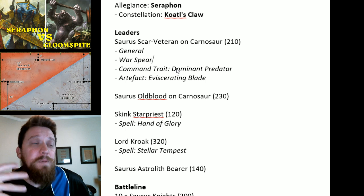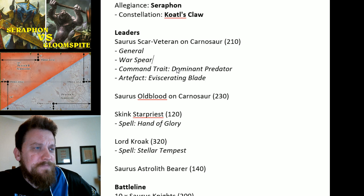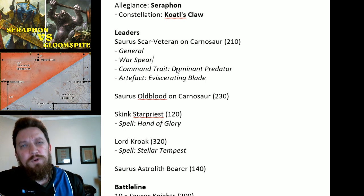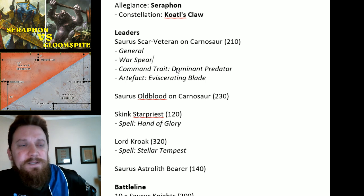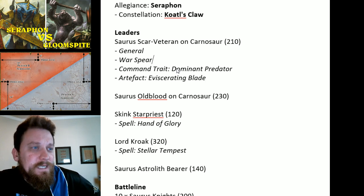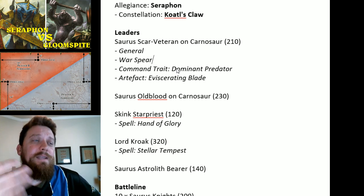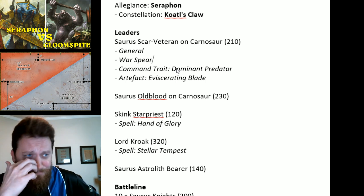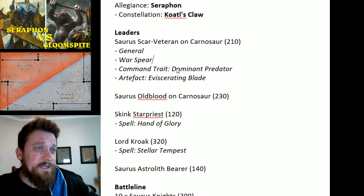I really like this Scarvet on Carnosaur with that loadout. I'm also taking a Saurus Old Blood on Carnosaur — he's going to be with my Saurus Warriors. I like his command ability, which is plus one to hit rolls on the Saurus Warriors, because they really need that plus one to hit. They'll get the native plus one to hit from Coatl's Claw when they charge, and then he can spend another command point if needed to get another plus one to their hits.